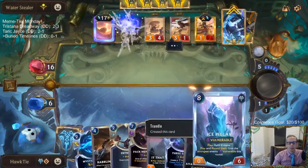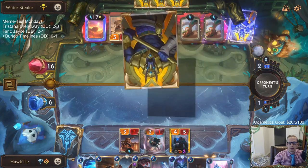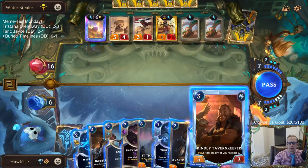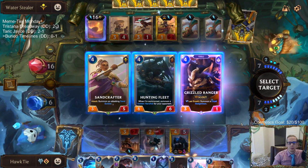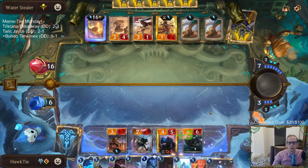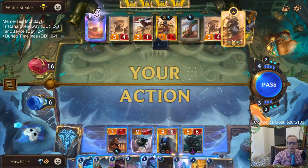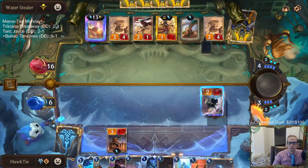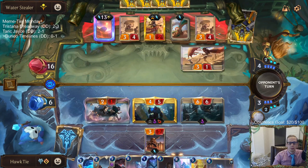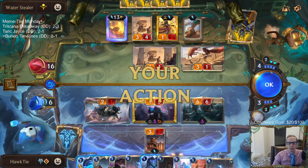Let's get Trundle in play, get an Ice Pillar in hand. Yeah, Hunting Fleet sounds pretty good - let's get a 6-6. Those are all really good options - Sandcrafter is not bad either. Maybe we should Mystic Shot that first before attacking. I'm planning on playing Tavern Keeper to heal my nexus.